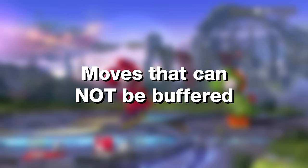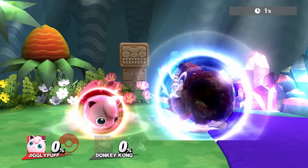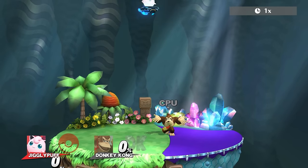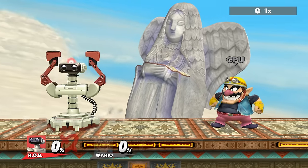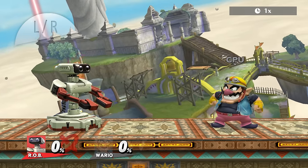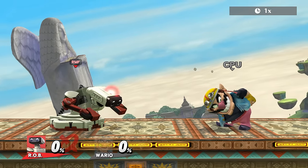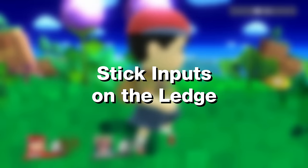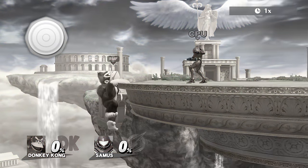Next up, here are all the moves that cannot be buffered. First, power shields and shields in general. Before you rush into the comment section, please listen up and let me explain this. I know that you can just hold the shield button and it will come out as soon as possible, of course. The shield is not a one-press move, so it is obvious that holding it will result in it coming out immediately. But pressing shield once during the 10-frame input buffer window and letting go before you can actually move again will not make your character shield for the shortest possible duration — the shield will just not come out at all. This might not be super relevant, but I think it's still important to know and understand. Also, stick inputs on the ledge cannot be buffered, as mentioned before.